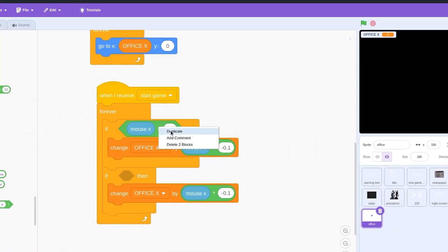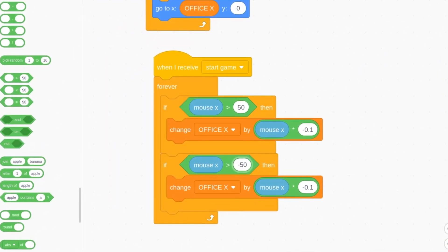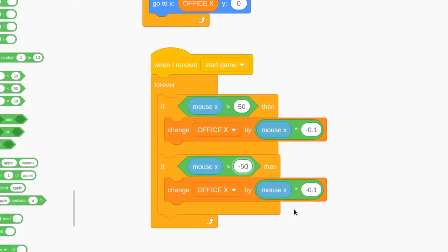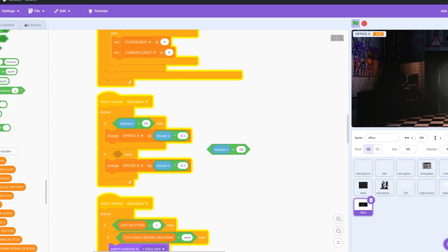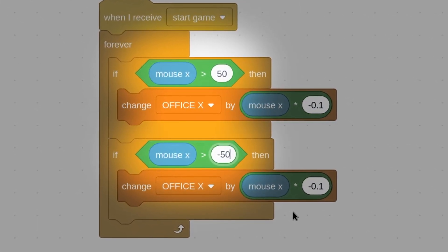Now onto the actual gameplay — we need to create the office. In FNAF 2, the office setup is crucial. For the movement script, we'll move the position of the image to the position of the mouse divided by minus 0.1, the same value used for the FNAF 1 remake. And of course, I managed to mix up the less than and greater than signs so you could only turn to the right side.